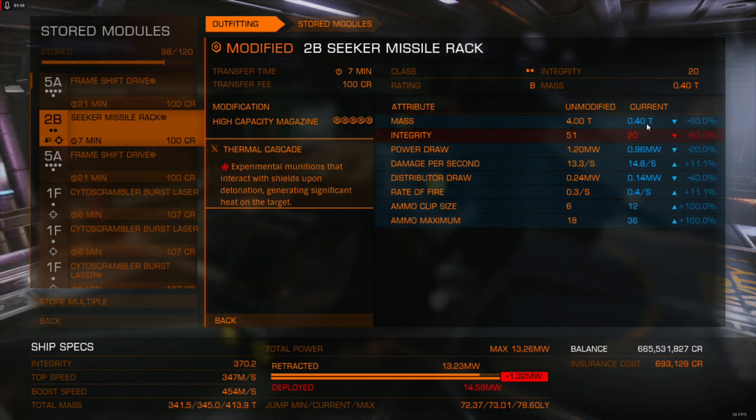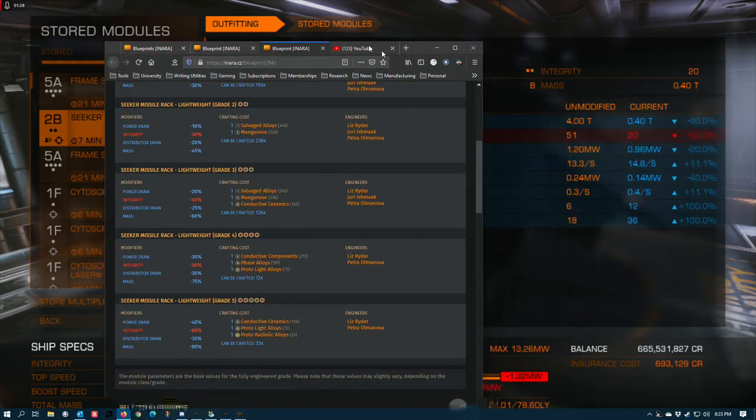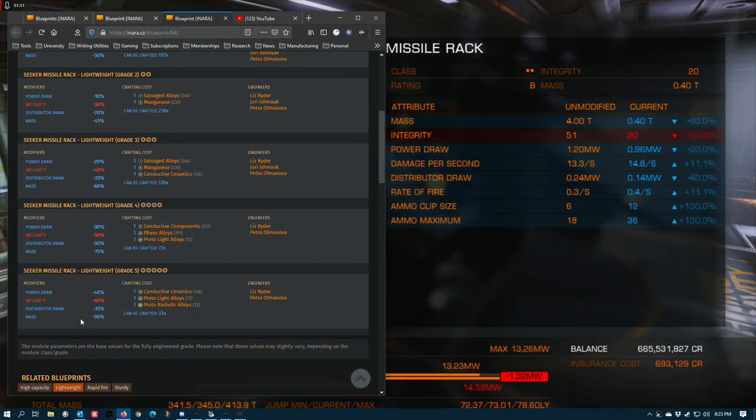Although FDEV has gone in and tipped the scales a little bit — some of these numbers don't exactly match up with the engineering blueprints — I'll go over that quickly so you can be clear on what's going on with this module. This is the lightweight grade 5 blueprint. It's got a 90% mass reduction as the principal thing you're targeting, but you also get a 40% reduction in power draw and a 35% reduction in distributor draw. The module loses substantial integrity. Mass and integrity are basically directly transcribed: a 90% reduction in mass and a 60% reduction in integrity. This 20% module integrity is not very good — it's like one direct hit from an enemy missile or a railgun volley away from malfunctioning, if not being rendered entirely inoperable.